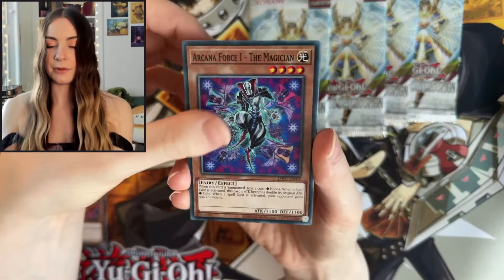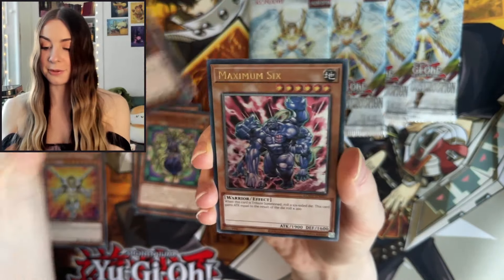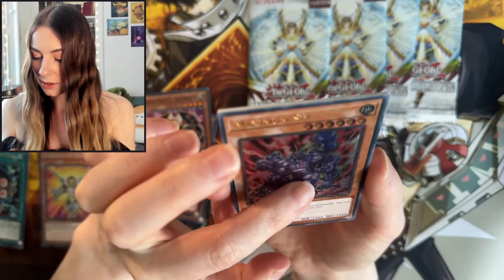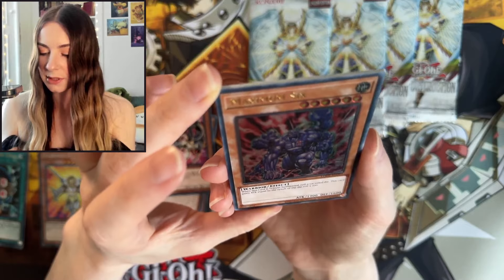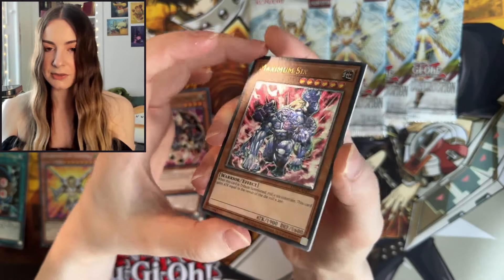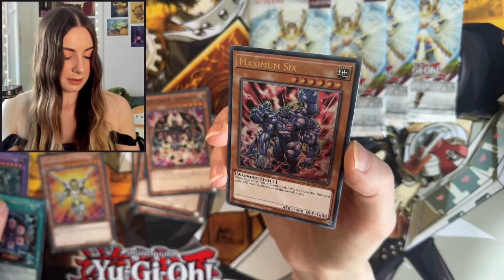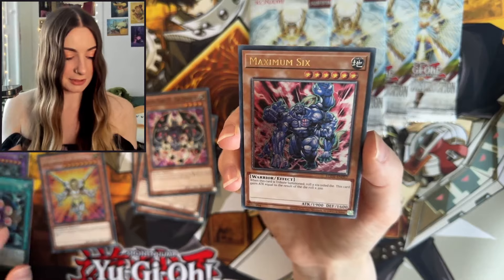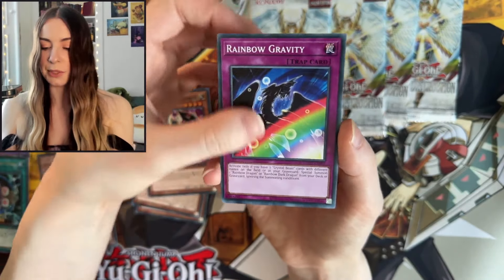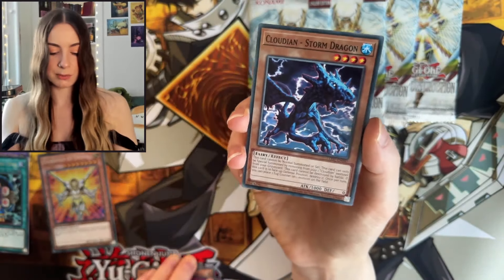We have The Magician, The Lovers, The Fool, The Emperor. No way — oh my goodness, we actually got an Ultimate Rare! Insane. I don't know if you can see the texture on it there — I actually almost thought it was an Ultra, but then I saw the texture and I'm like, hold on, that's textured. Very cool. We have Rainbow Gravity, Short Circuit, Tour of Doom, and the Storm Dragon.